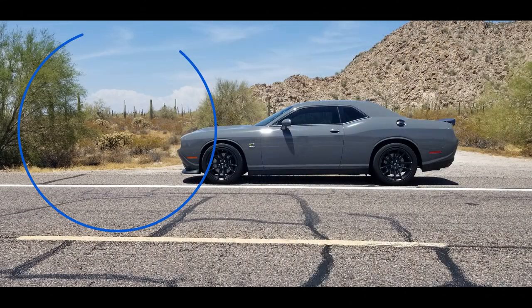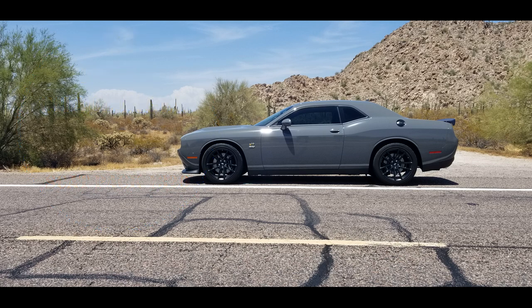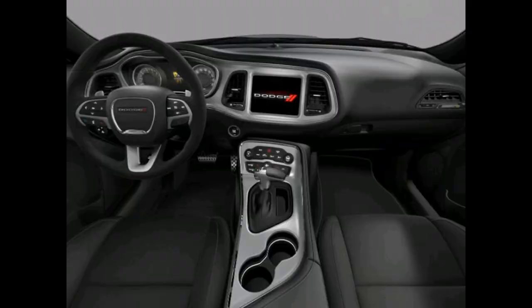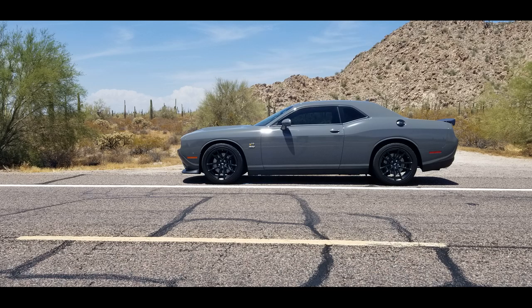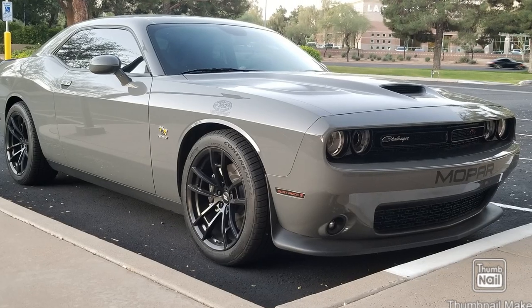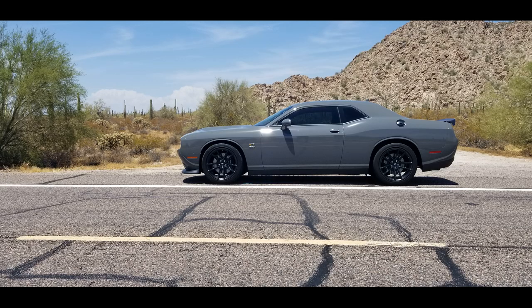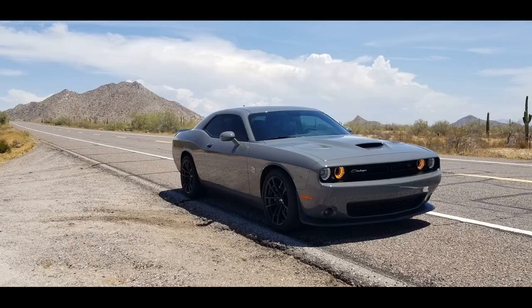Now let's talk about the Dodge Challenger Scat Pack 1320. The package I chose when I was building it was the full interior package, and the price came in at $45,465. The engine has a cross plane crank, which is the more standard style crankshaft — it is a little bit smoother and there's less vibration than you can get with a flat plane. The issue you run into is that it's inherently larger, has crank pins on two axes, is heavily counter-weighted and balanced, and all of that requires a heavier crankcase to hold it all.